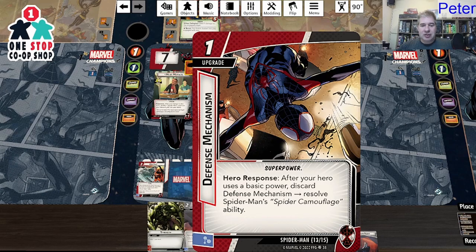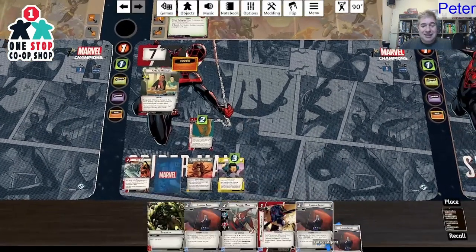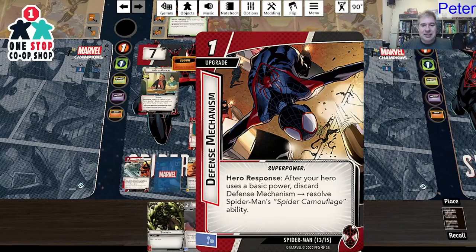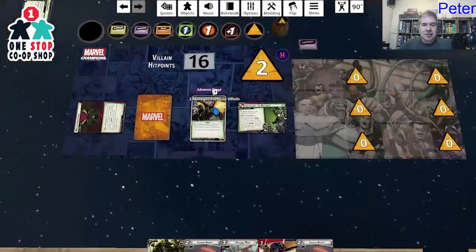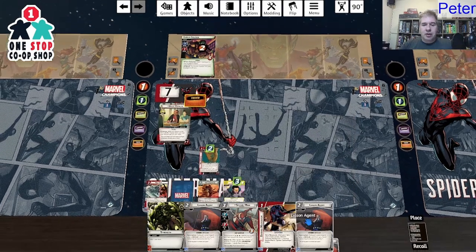Defensive Mechanism: response — after your hero uses a basic power, discard Defensive Mechanism to resolve Spider-Man's Camouflage. It gives me tough and confuses the enemy. You do have to discard it, so while I have tough on it's not as good as I thought. But it's not a forced response, so I could hold on to it.